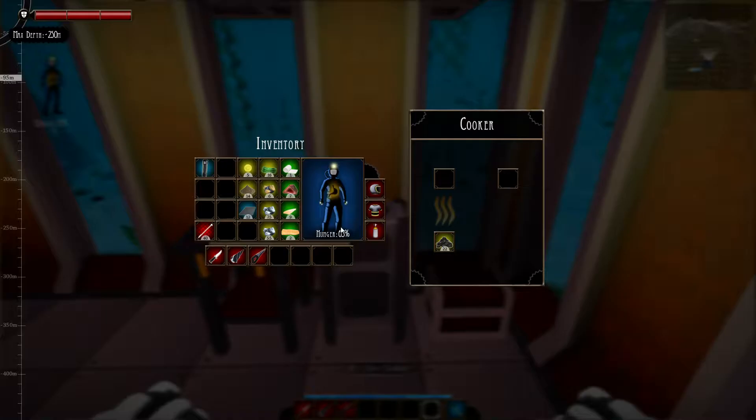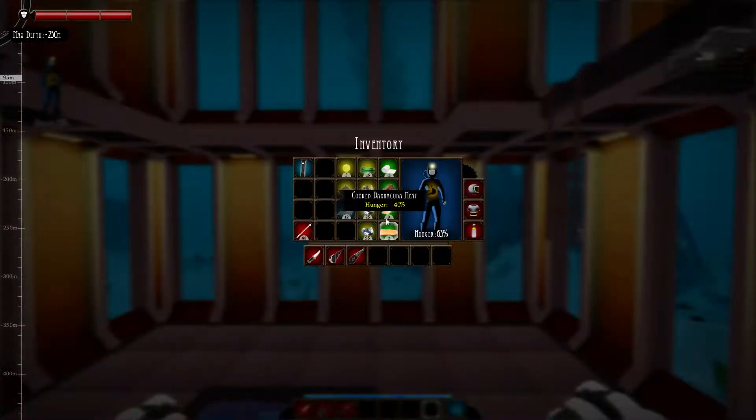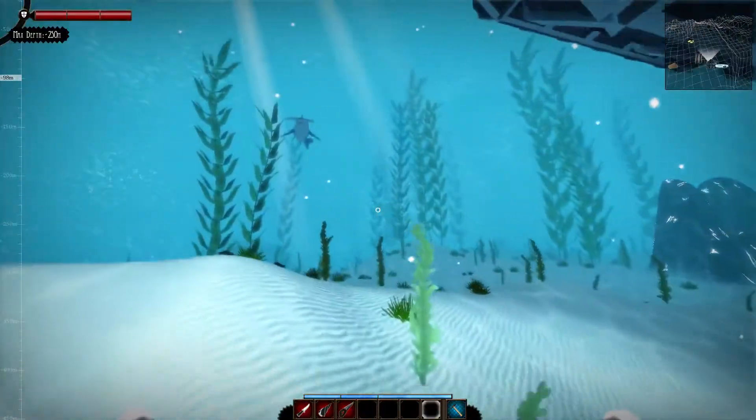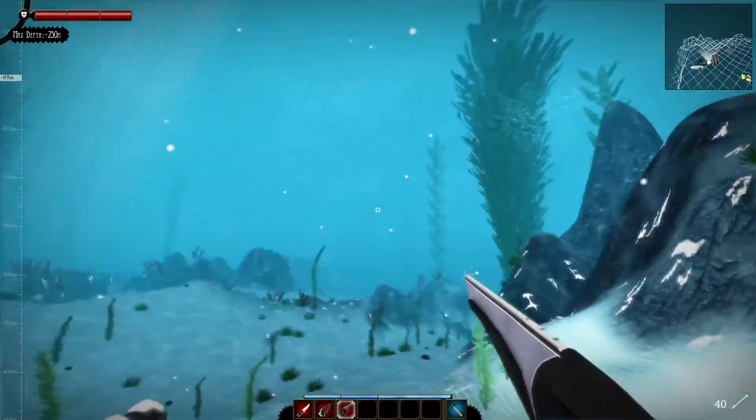We have some hunger issues - we'll deal with that. Let's go ahead and eat some fish, because I really don't care about the fish. They're so easy to get. We've got a shark here, but I don't care to kill you.